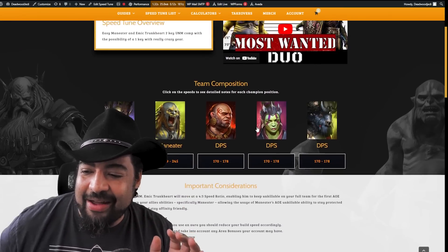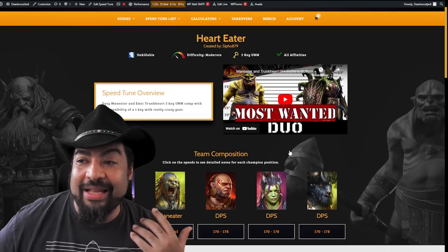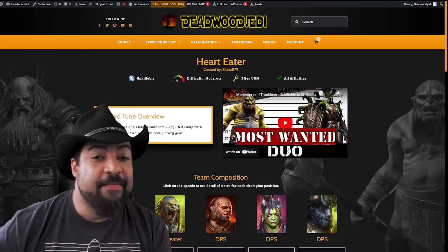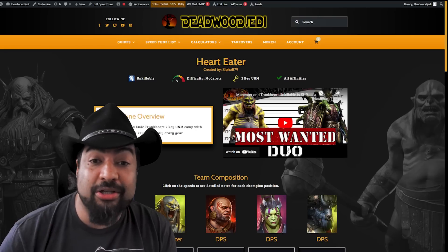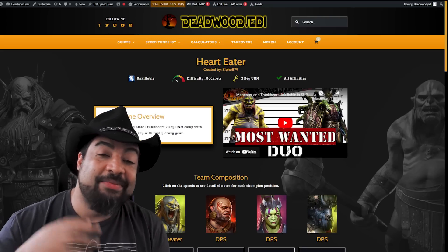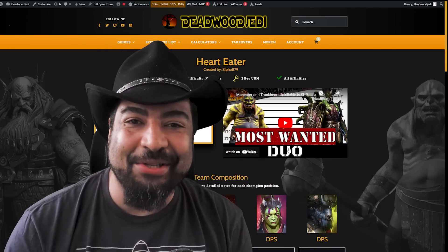I just want to reiterate: make sure you go check out the website. We've got so many of these teams out there with all the breakdowns. There are so many times people run into issues and the information is right there — just go to deadwoodjedi.com. You can also check out my Discord; my moderators are phenomenal at helping people and we've got a lot of people in there every day looking for help with their clan boss teams. Big props to my moderators for helping refine these tunes and making sure we get the speed ranges right for you guys. Thanks for checking it out — please subscribe, hit that notification bell, and I'll see you next time on the Deadwood Jedi.